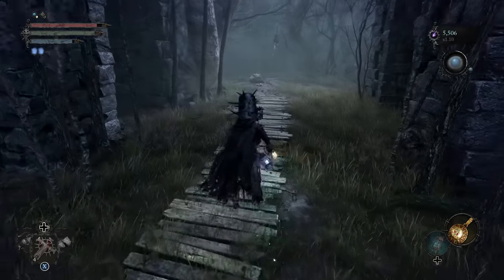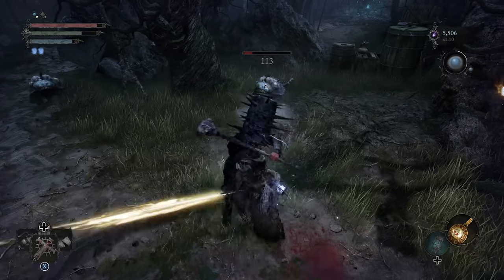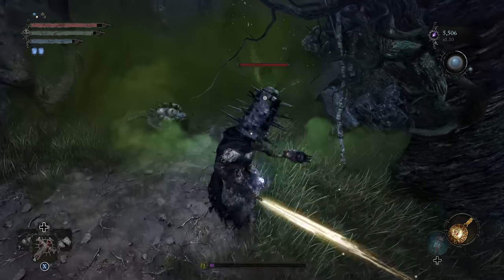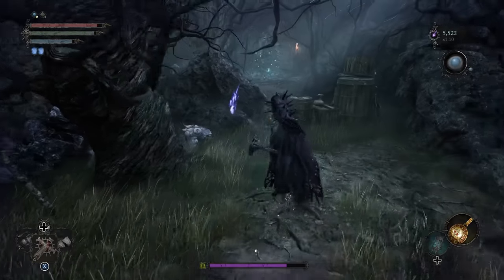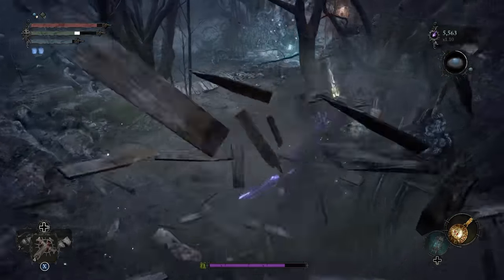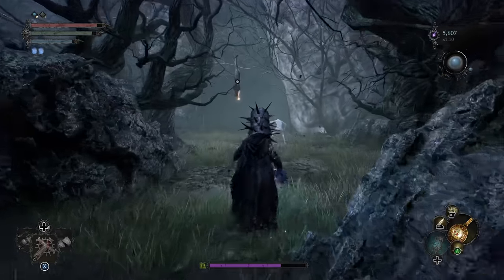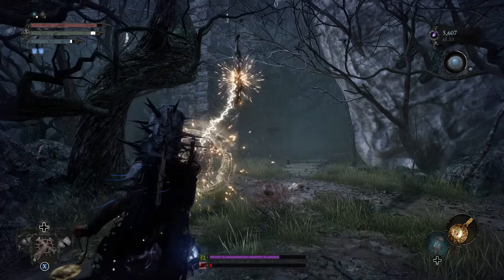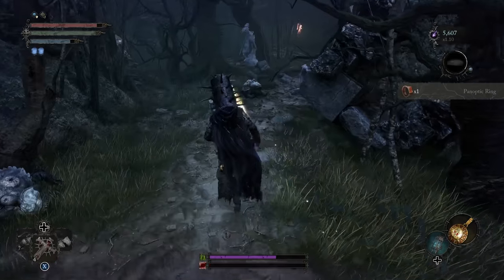I know this area can seem a bit disorienting, but if you get lost at all, there's the Vestige — it's quite literally just right across from the Vestige. There's the shortcut we kicked down; we can just roll in here and start progressing. We're going to go back to the Vestige in just a moment. There are a couple other things we want to get here.